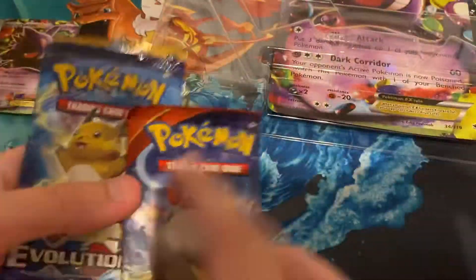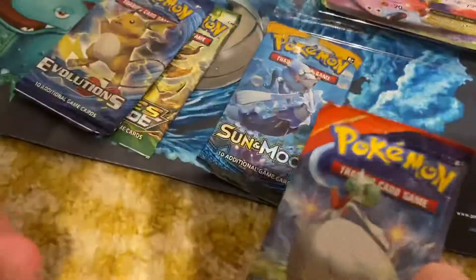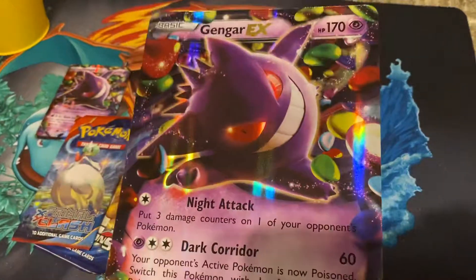You get these four packs: XY Fates Collide, Sun and Moon, XY Evolutions, and XY Primal Clash. And then, last but not least, you get the Gengar Big EX card.